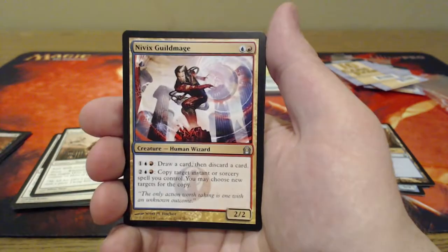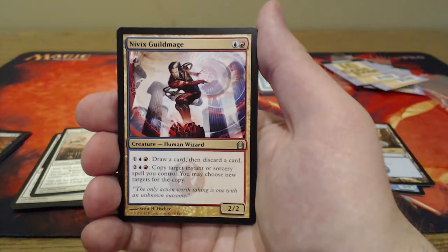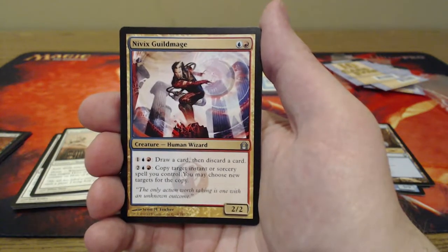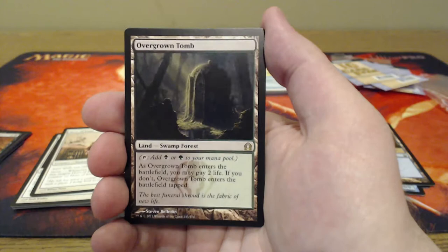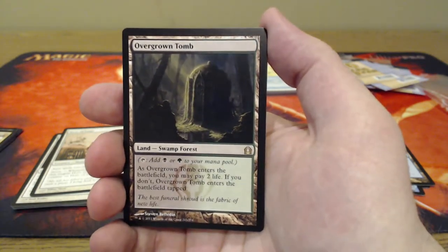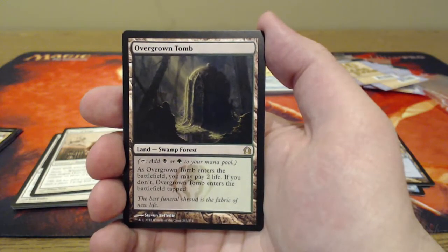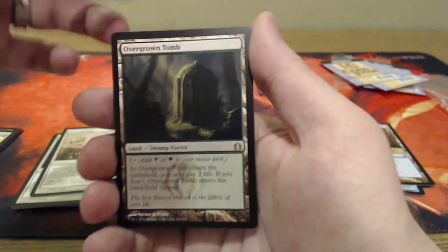Our last uncommon is a Nivix Guildmage — two mana, 2/2, with a lot of different abilities: draw a card and discard, and copy target instant or sorcery spell — you may choose new targets for the copy. Pretty solid. And our last rare or mythic for everything today is an Overgrown Tomb. It's a land, so it could potentially be pretty good. You can tap it to add swamp or forest to your mana pool. As it enters the battlefield you may pay two life; if you don't, the Tomb enters tapped.